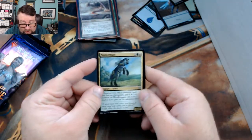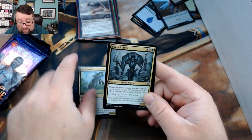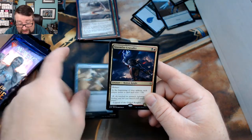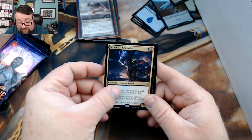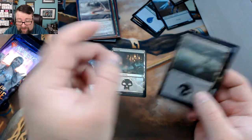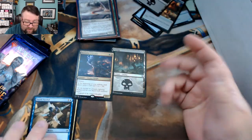We got a Wander Mare, a Savvy Hunter, Faerie Vandal, and a Stormfist Crusader, followed by a foil Swamp and then a regular Swamp — which I'll probably end up buying off Golden anyway.